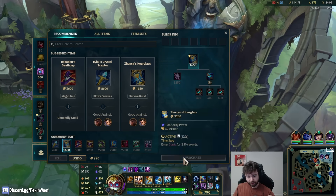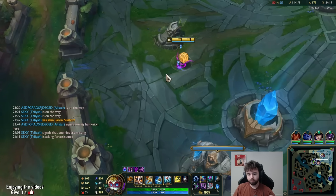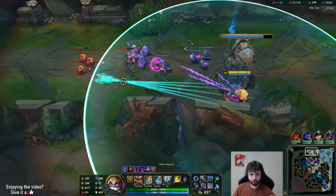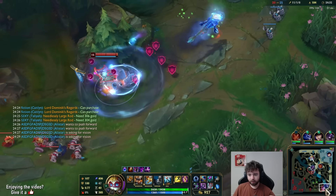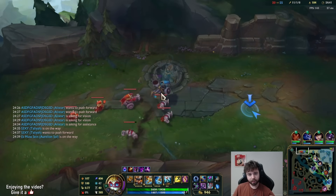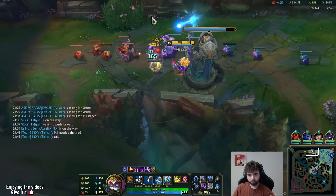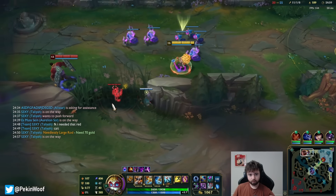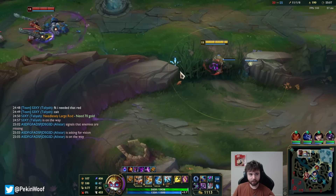I'm gonna build a Seeker's because I feel like if I get caught maybe I can stall time. That'd be pretty awesome. Almost level 16 as well. Yeah, I guess I'll just continue farming top. I don't really got anything else to do. Kassante's just up here. If they send like everybody I could die — I'm worth 1k, I am worth using their whole entire team's resources to kill, if possible.